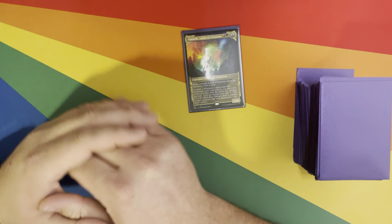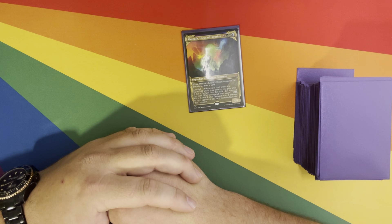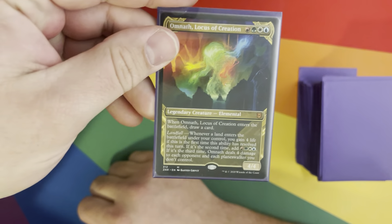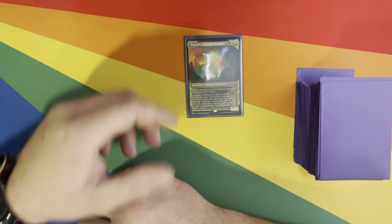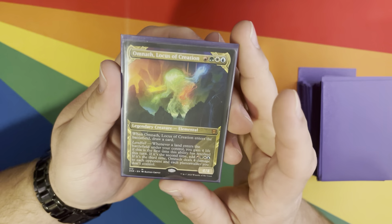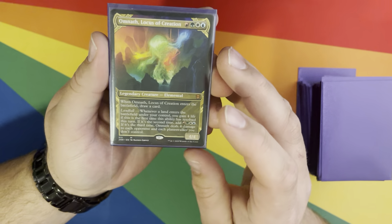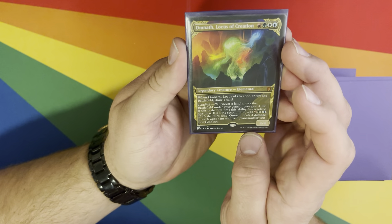Hi there everyone, it's Swifty. I am here today to talk about my latest deck that I've been building. It is my Omnath Locus of Creation deck. Omnath is a legendary creature elemental, and it's got a couple of really cool effects that synergize well with Landfall.